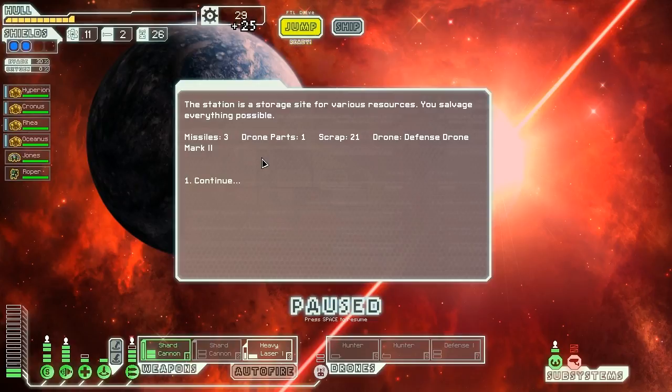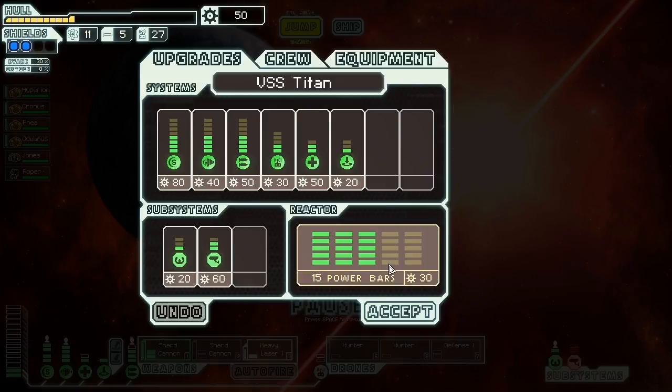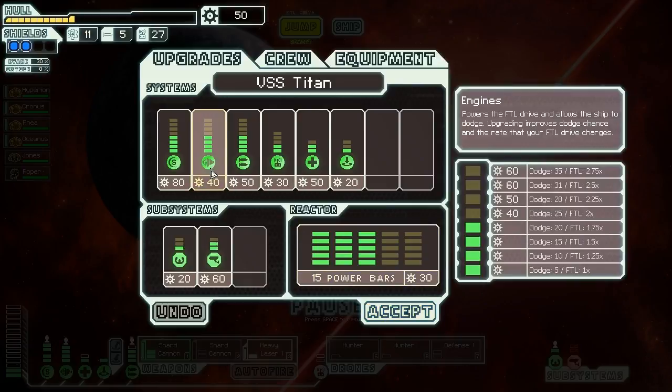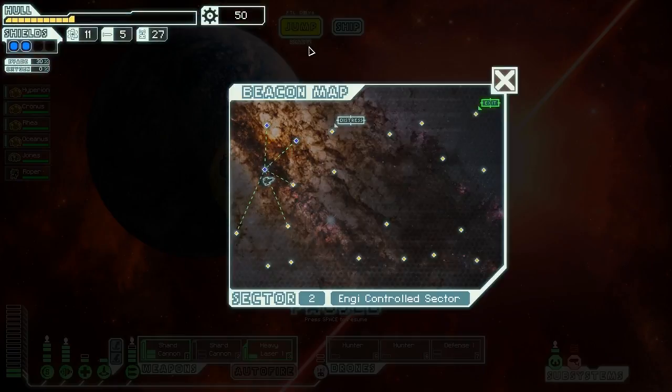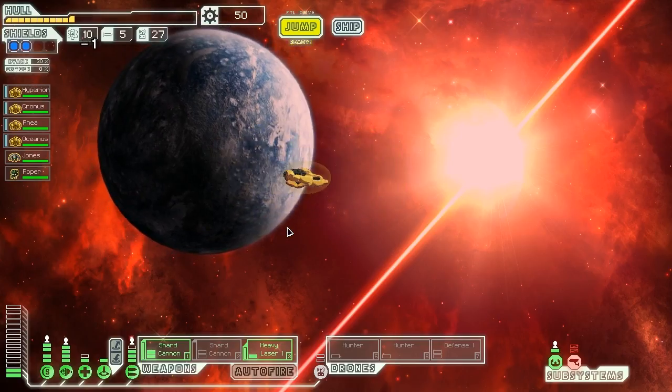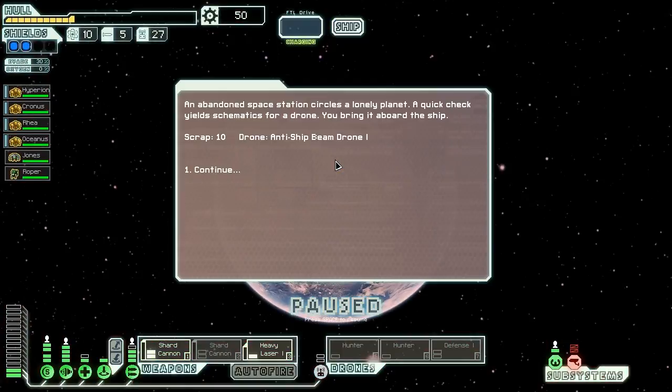When we investigate the nearby station, we find it's a storage site for various resources. We salvage three missiles, a drone part, 21 scrap, and a defense drone Mark II. We're not going to use that, but we can sell it for profit. We try to find more engine power. Another abandoned space station yields schematics for an anti-ship beam drone Mark I - that's a pretty powerful one for offensive techniques, but we probably won't use it here.